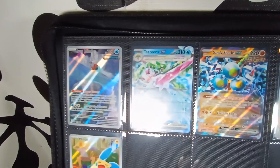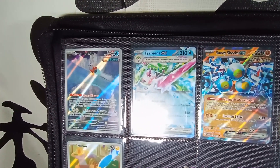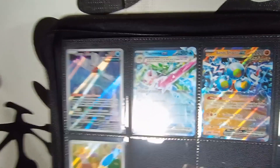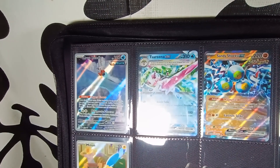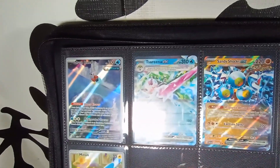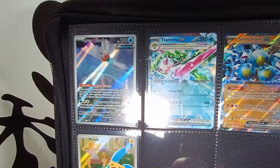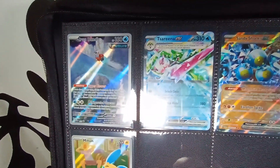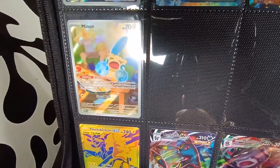Moving on to the Iron Valiant Elite Trainer Box. In that video I was missing a pack and a promo card — I have since found both. I didn't open the missing pack on video because I didn't want to open just one random pack, so I opened it privately and there was nothing in it anyway, just a Holo Rare. From the ETB we got a Serena EX, Sandyshocks EX, the Vanillish Illustration Rare, and then the Minin Illustration Rare — so we've got the Plusle and Minin duo.